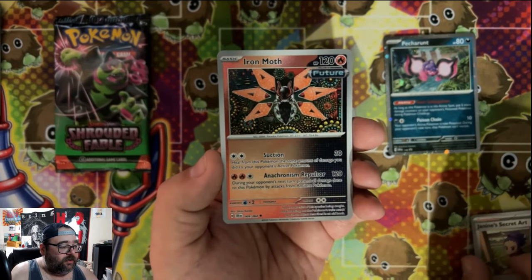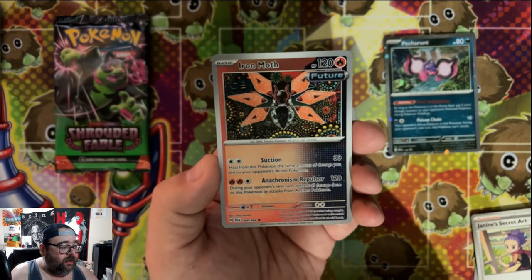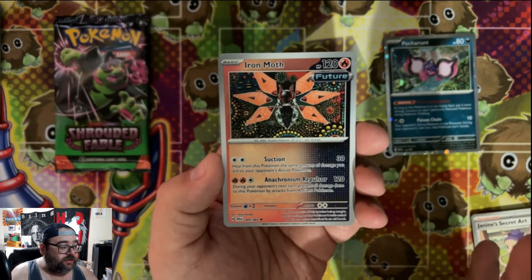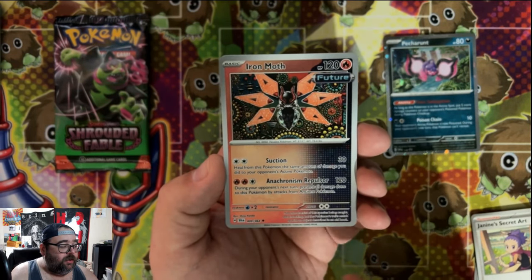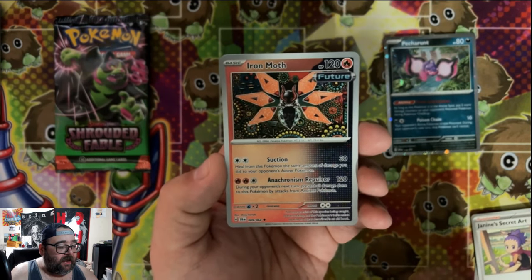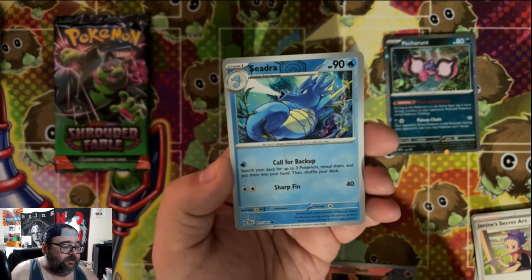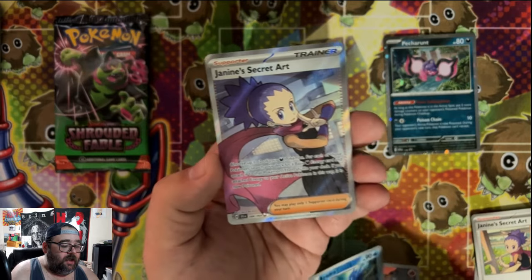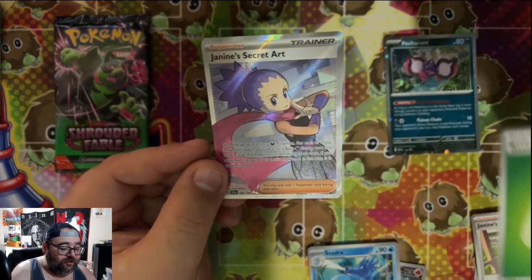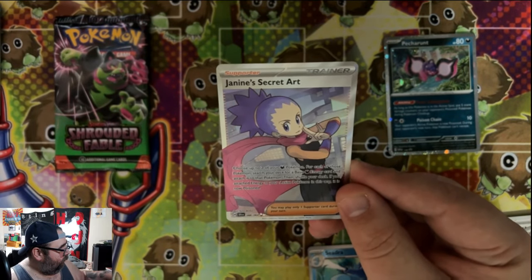Here's the other Shinji Kanda card — a nice reverse of that. Iron Moth from Shinji Kanda. I actually think this looks so much better than the Slitherwing. Something about this card is just stunning. I love the symmetry you get with Iron Moth, as well as the asymmetrical background. Really beautiful card. Looks like we just got a reverse Seedra there. And we got a Full Art Janine's Secret Art — I was just talking about Janine. That is a beautiful hit. Look at that. Really stunning.